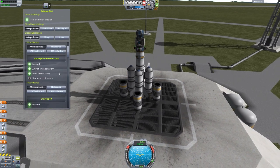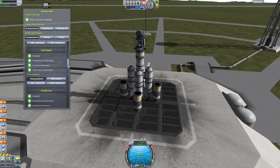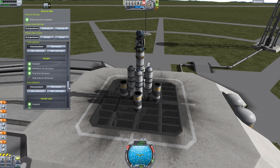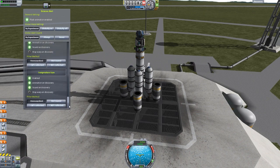If you have it set by experiment, you can individually set for each of the different types of experiments: atmosphere analysis, atmospheric pressure scan, crew report, EVA report, gravity scan, material study, mystery goo observation, sample, seismic scan, surface scan, and finally temperature scan.